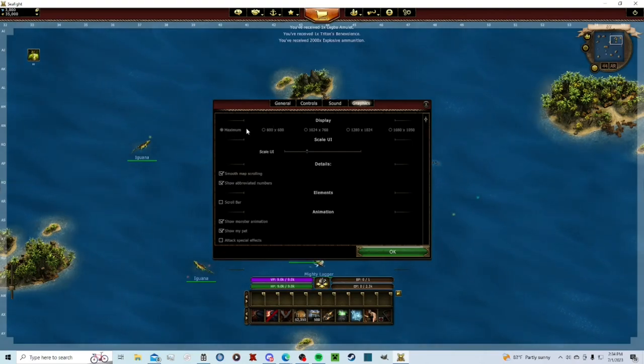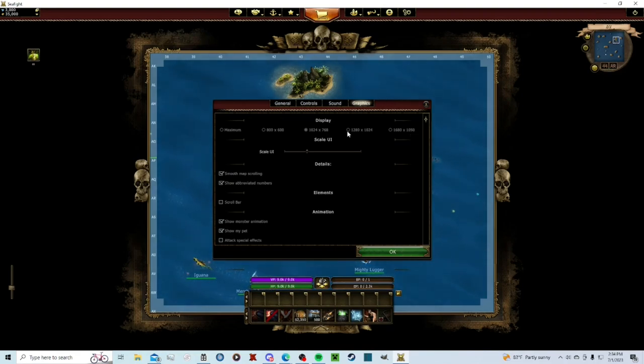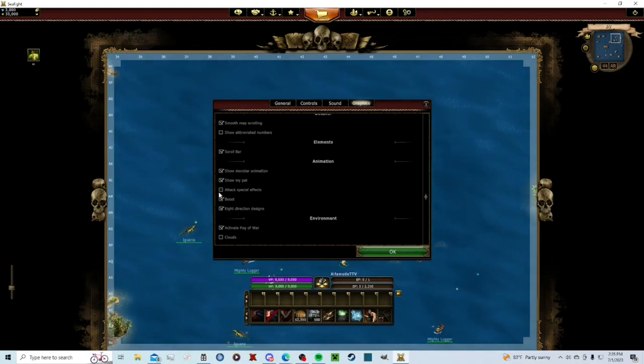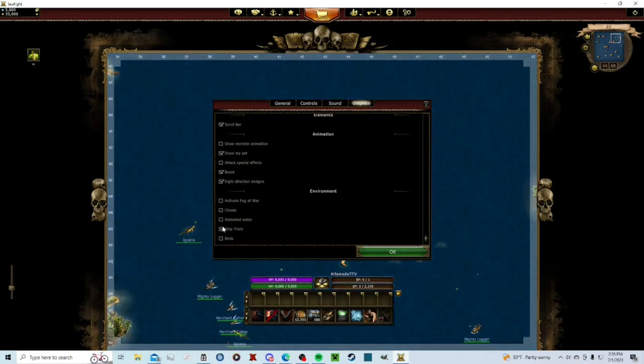For graphics, I personally play on 10.4 — 1280 by 10.4. When you have maxed out lookout, the circle will be the size of the screen. Turn off show abbreviated numbers. I like the scroll bar on so you can click up or down and also use WASD to move around. Turn boost on — that gets rid of other players' damage numbers so you don't lag as much. Turn monster animation off to reduce lag. Turn fog of war off, plows off, animated water off, and ship trails off.